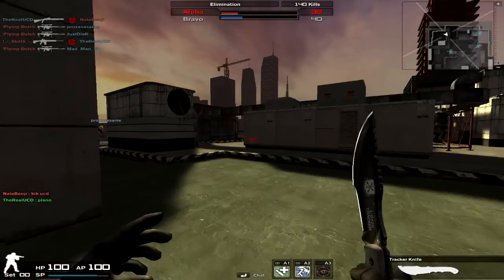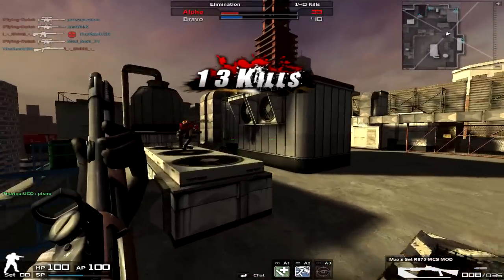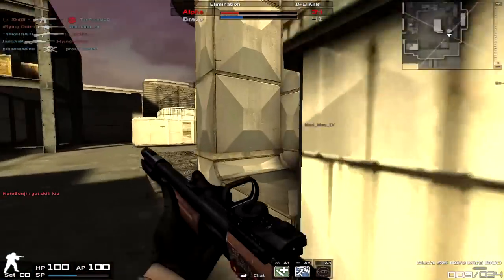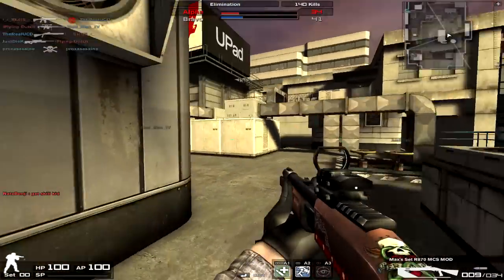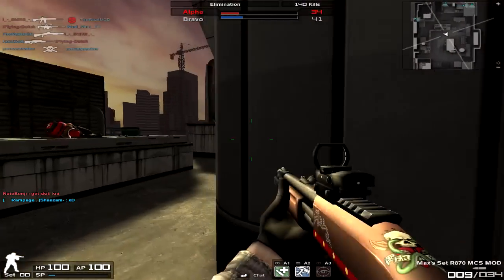Most of the time, even at medium range, it doesn't matter if you're versing machine guns or assault rifles — this gun has a much faster time to kill. So really, you're going to win the majority of firefights and it doesn't matter if someone gets a drop on you.